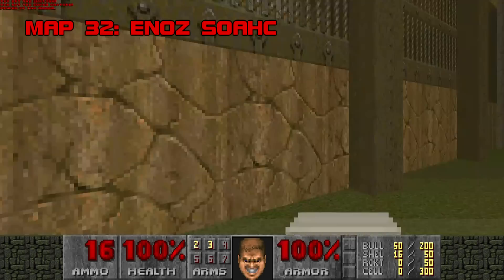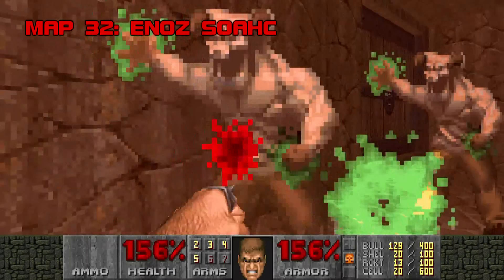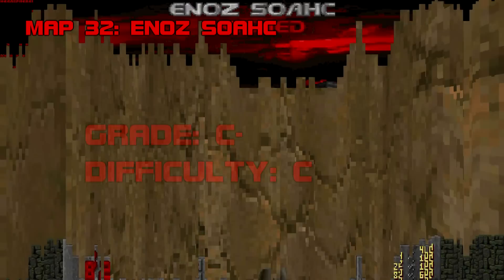Map 32: Enos Soak — Chaos Zone backwards — is Scythe even smaller. It boils down to two square arenas. Both will spam you with teleporting enemies that infight without needing to be asked, and are fairly well stocked with health and ammo. The archvile fight is the best in the map, but the part where you drop into a hallway with four hell knights, a megasphere, and a berserk is stupid — it's too cramped to punch them all to death. The final fray is a mosh pit of imps, shotgunners, and hell knights. This map doesn't wow me. Grade C-, Difficulty C.